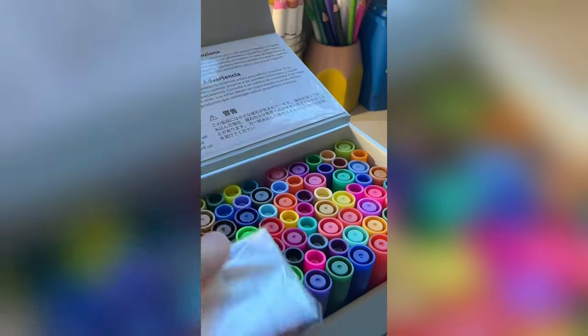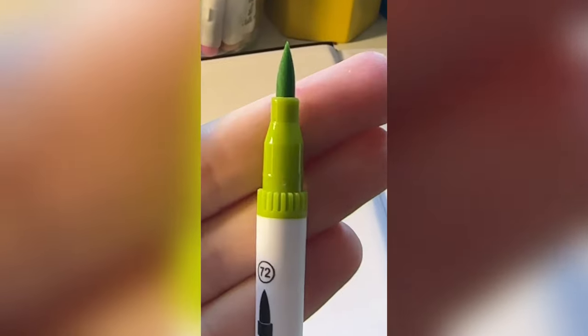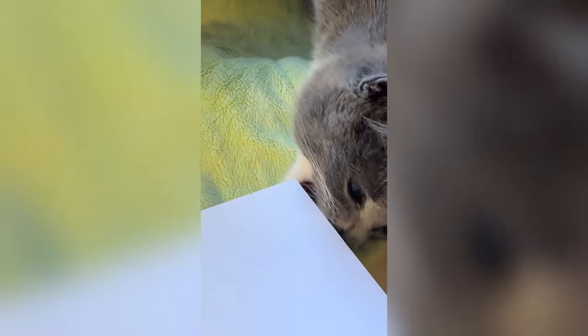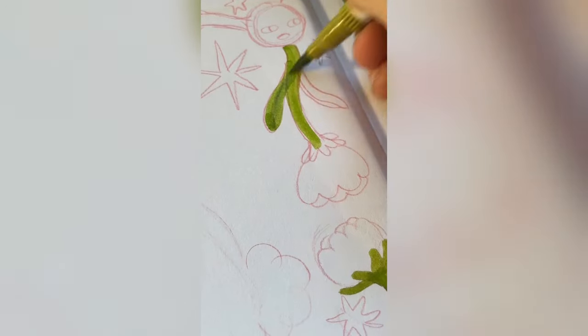They also sent me these little brush pens. They're kind of like the Tombow brush pens for calligraphy — they've got a really nice brush tip. Pigeon really likes the sketchbook. I was pretty excited to start working with these. I really like brush pens.